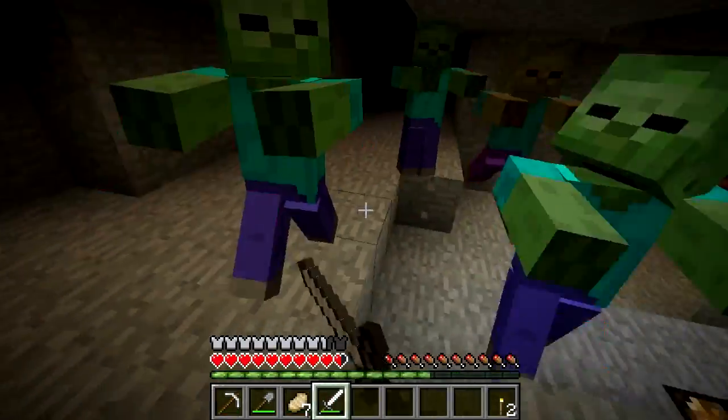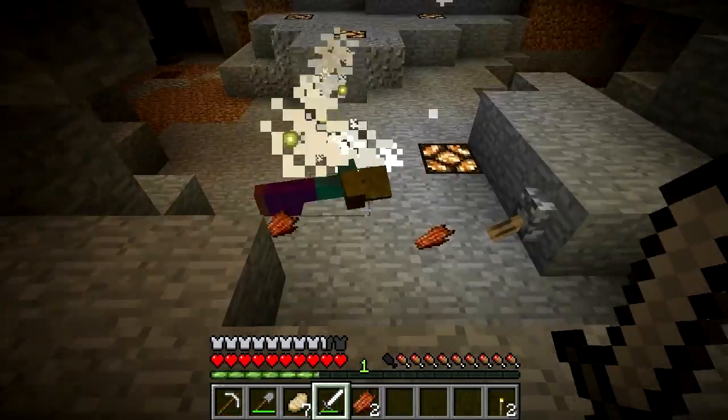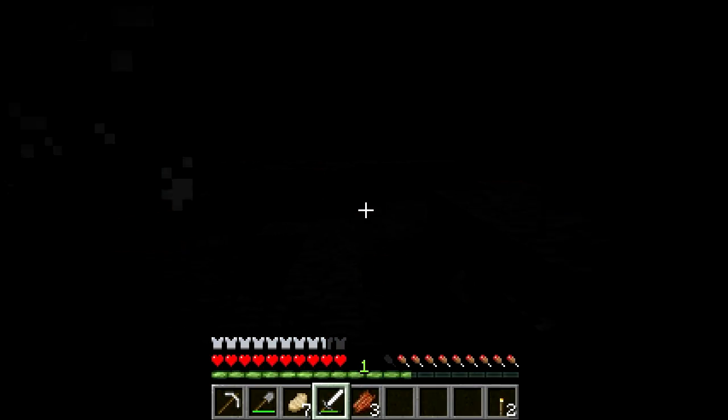Redstone lamps can be used to make mob traps, as you can turn off the lamps to have the mobs spawn in the dark, then turn them on again when you want to fight the hapless creatures.